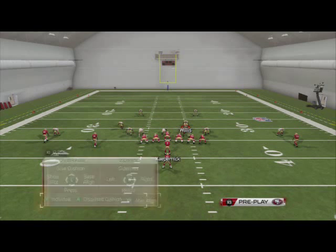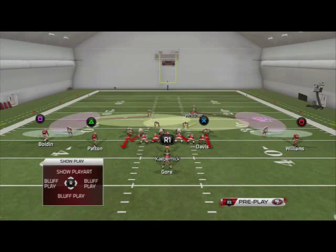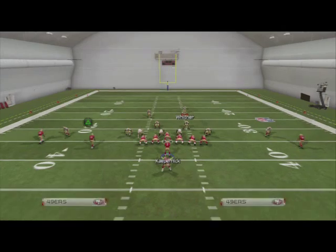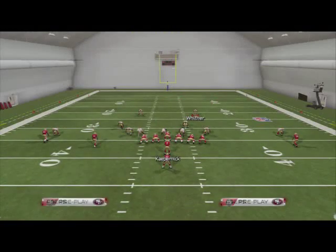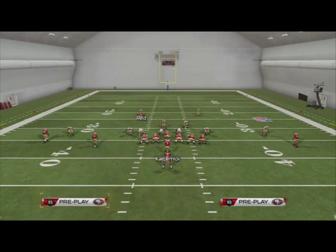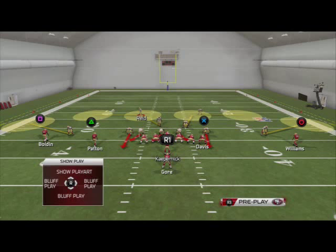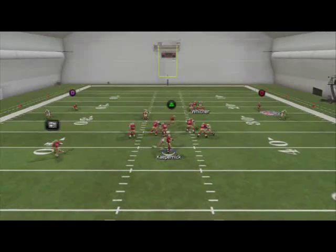This is the zone blitz. Remember, this is going to be called on those clutch third down situations, and remember to adjust out of this based off their tendencies — adjust your zones. You can make a lot of good coverages with your hot routes this year. Something like this is a really good coverage for short yardage. With these yellows, baseline twice, put everybody in a hook, and you're going to get the heavy pressure.